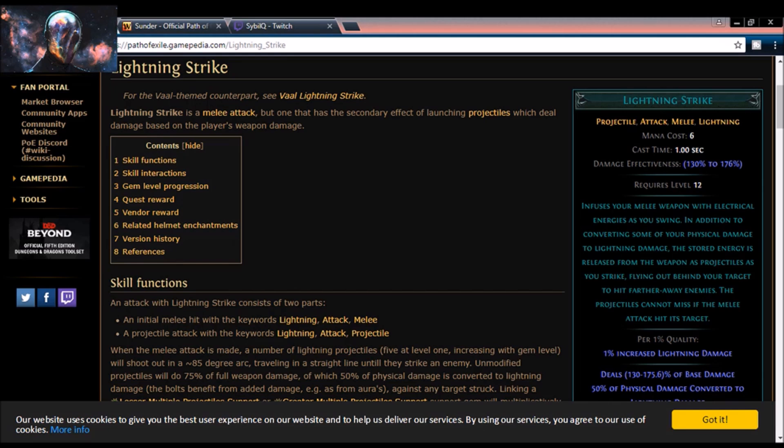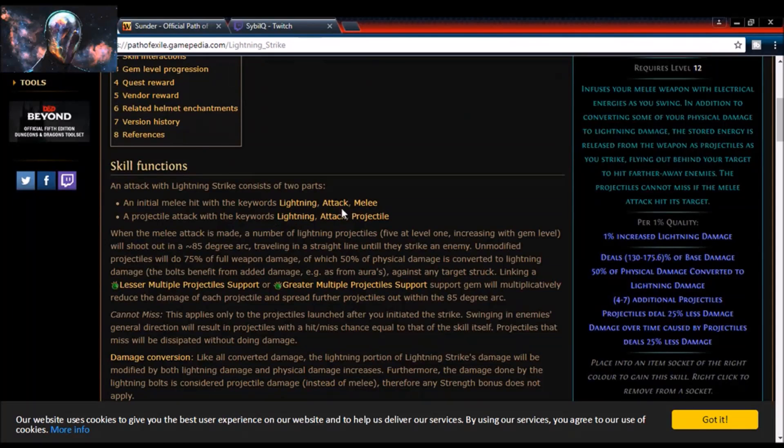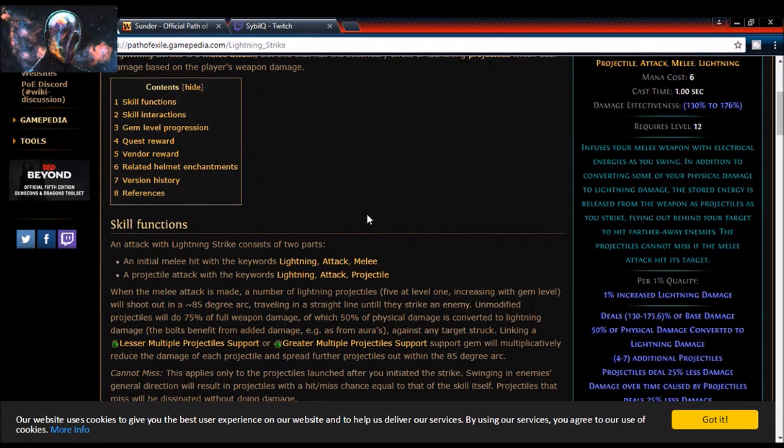I decided to see just how far I could stretch it with my build-crafting. So first I want to discuss Lightning Strike itself — I'm here on Path of Exile's gamepedia.com with the skill pulled up. Lightning Strike is a melee attack with lightning damage as well as projectile damage. Its four tags are Projectile, Attack, Melee, and Lightning. The skill is unique in that the initial melee hit works off of lightning, attack, and melee damage, while the projectiles work off of lightning, attack, and projectile damage.